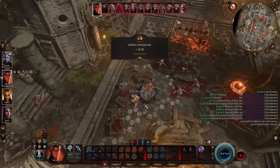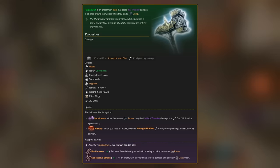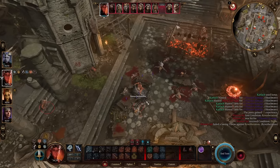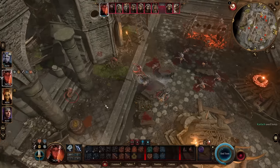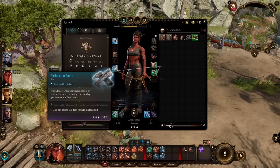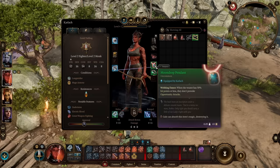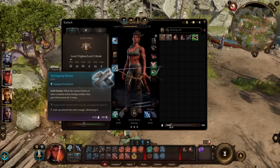This build relies on a very specific set of items and a very specific weapon — the Hemeraft hammer. It states that when the wearer jumps, they deal 1 to 4 thunder damage in a three-meter radius upon landing. This cannot be dodged. From there, we're going to do anything and everything we can to increase our movement speed so we can jump as much as possible. We're also going to get Crusher's Ring, which adds 3 meters to our movement speed; the Spring Step Boots, which state that when we dash, we get Momentum for 3 turns; and the Haste Helm, which states that at the start of combat, we get Momentum for 3 turns.